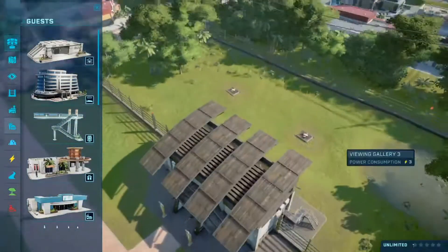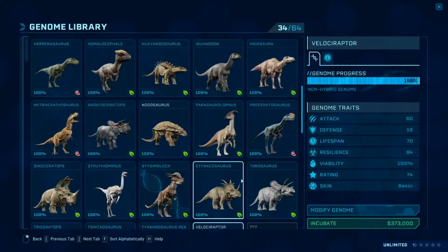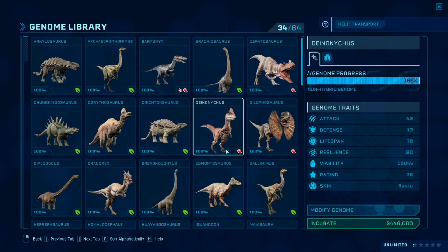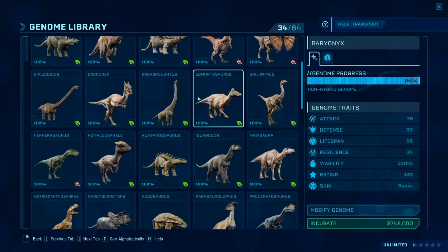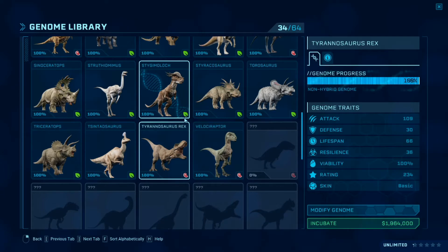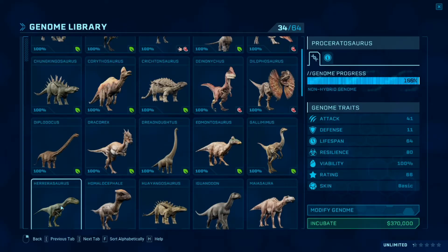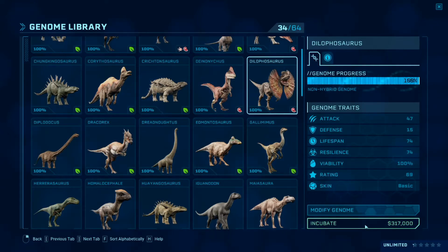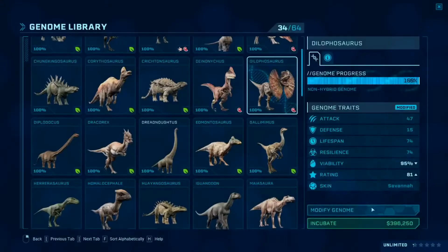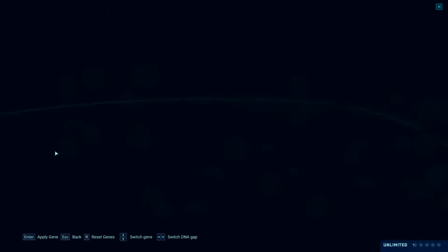This is going to be the carnivore enclosure. Let's start incubating the carnivore. Should we have Velociraptor, Proceratosaurus, Dilophosaurus, or Baryonyx? The Baryonyx needs a big cage. The Tyrannosaurus is going to stay for the end. Since this enclosure is super small, let's just have the Dilophosaurus — because who doesn't like the Dilophosaurus? We'll have three Dilophosaurus: one with that color scheme and one with the normal color scheme.